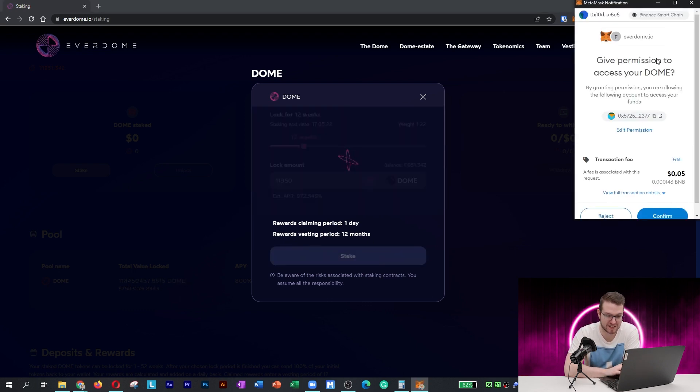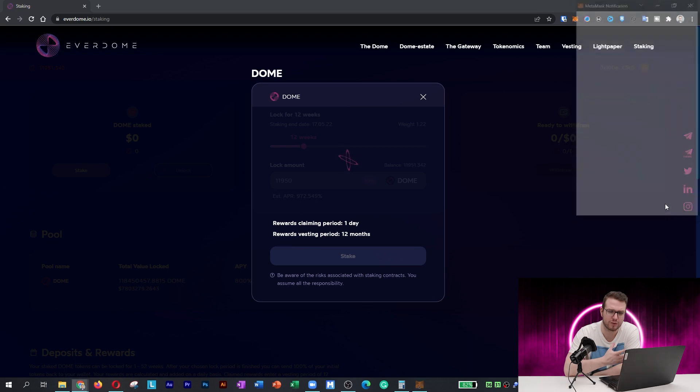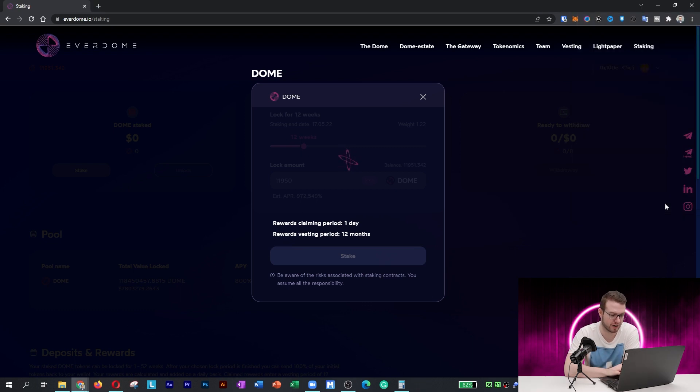You need to confirm access and give permission to your DOME tokens, then press Confirm. You need to pay about 5 cents for it, which is why you always need to have BNB in your account. Then it goes through and confirms your transaction.